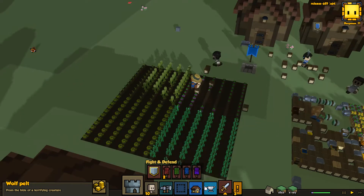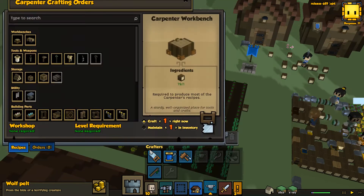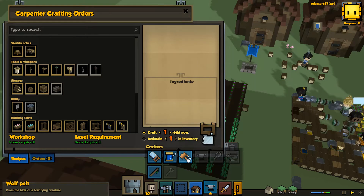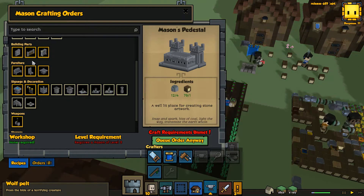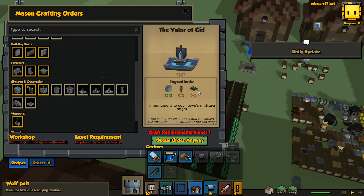So what do we need to build the thing that we need to do? Because I would like to get this done as soon as possible. Where is it? Is it for the mason? It's for the mason, isn't it? I can build this. Oh, it requires a level of three. It's a mason. I need Valor of Cid, which requires two goblin honor tokens.